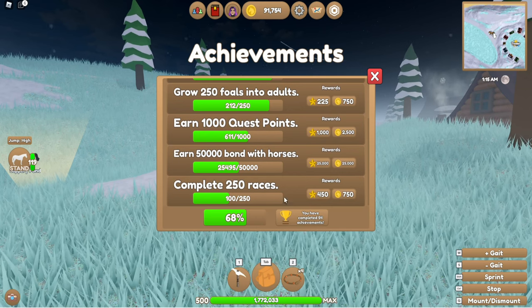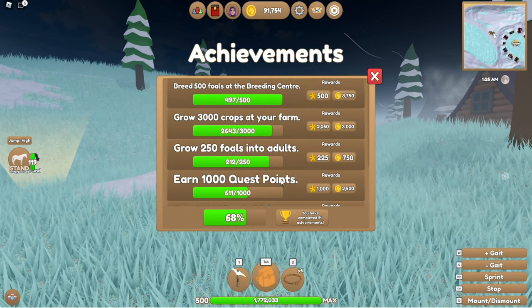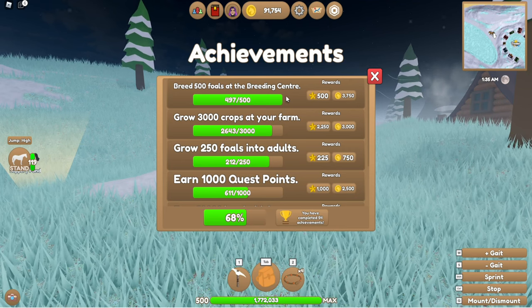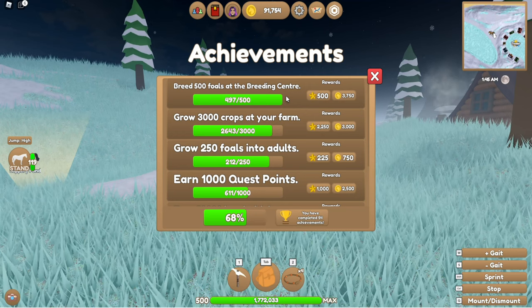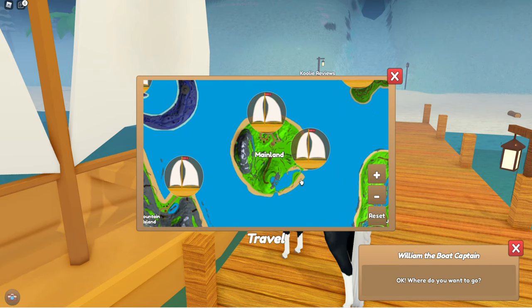The next racing achievement is at 250 races for 750 tokens. I definitely don't do many races — I've been a bit slack with quest points too. But for foals and farming I've been doing a lot more. We're so close to 500 foals, which gives just over 3,000 tokens. Let's go do that — heading to the mainland foaling center.